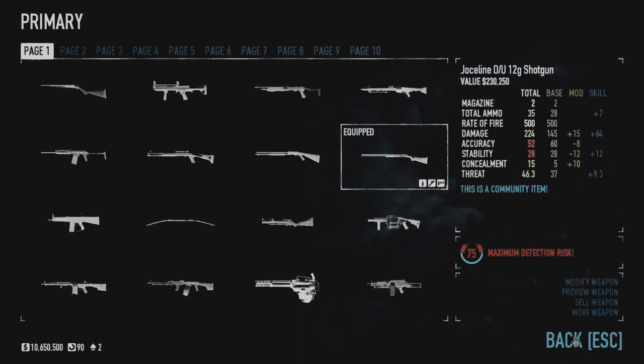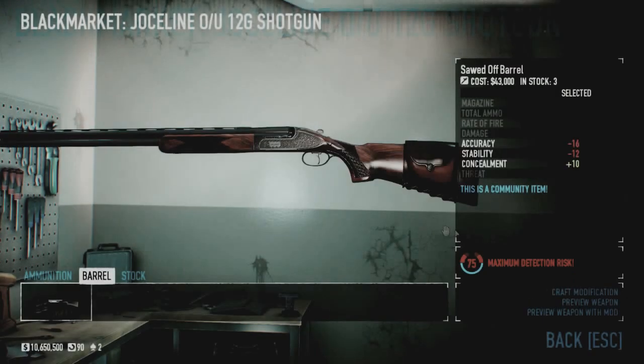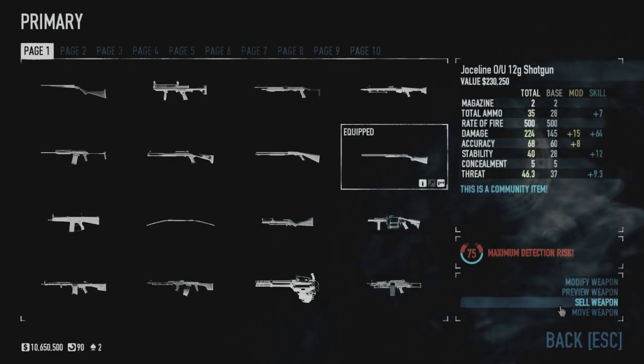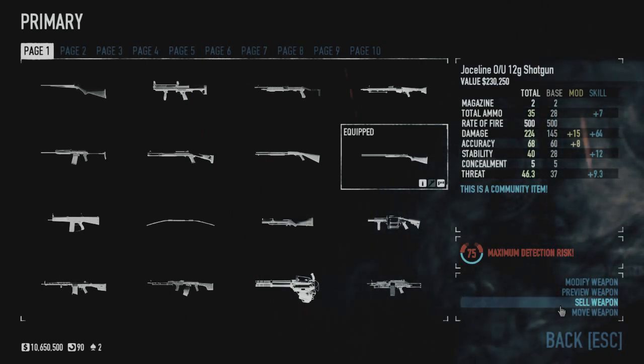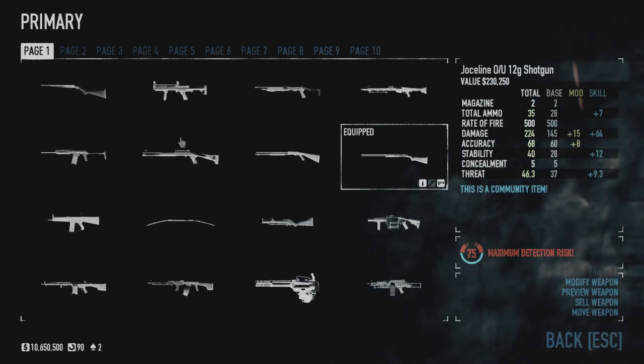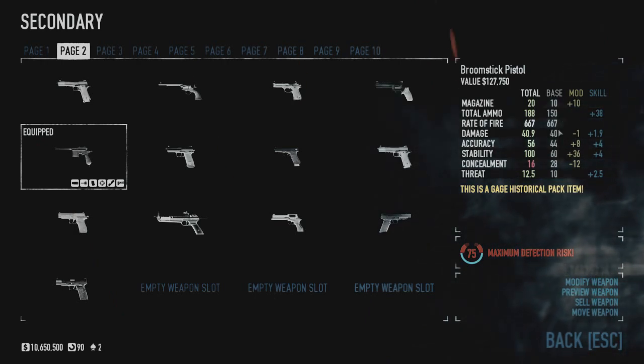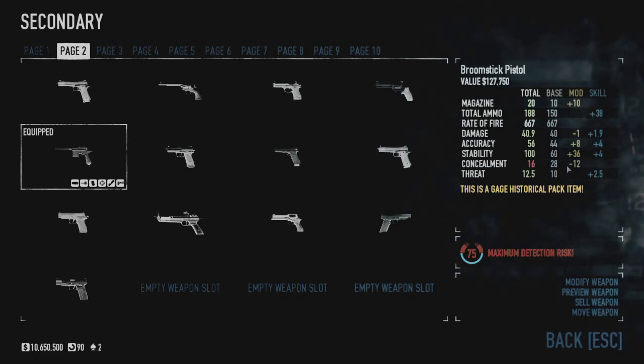For those of you asking for a musket in the game, this is basically a two-shot musket — you're able to fire it twice before reloading rather than once. It's 7.0 caliber, which is actually higher than the original musket, I think — like 6.6 caliber, maybe? By the way, let's look at the stats: magazine is 10, total ammo 150, rate of fire 667, damage 40, accuracy 44, stability 60, concealment 28, threat 10. All the stats are kind of middle of the road as far as the overall stats of the weapon.